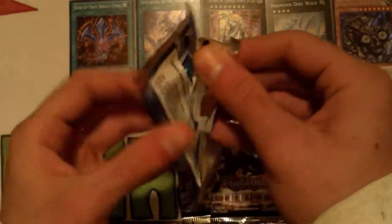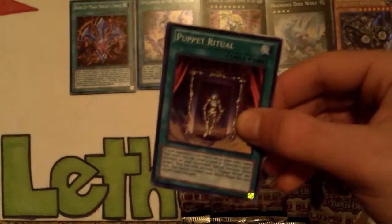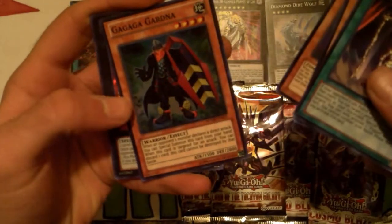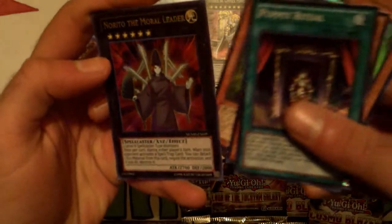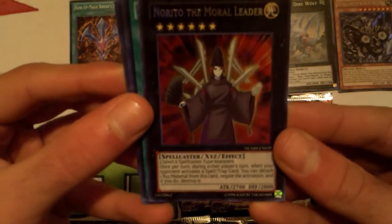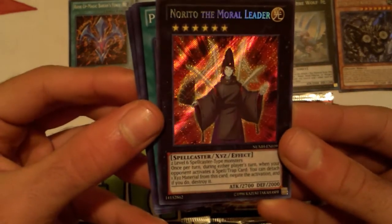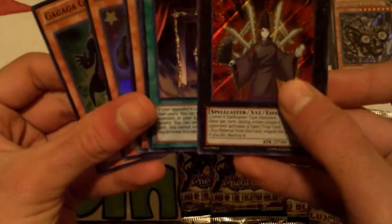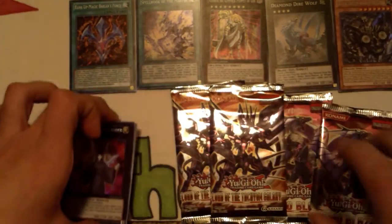Let's start off with the Number Hunters pack first. We're gonna get Puppet Ritual, Challenge the Clasp Sword, Zon Bow, Gagagardener, and Norito the Moral Leader — what a gangster. They just don't make secret rares like they used to. The whole card is secret. If I tilt it at the right angle you can see right there that's secret rare. It used to be that way. Cosmo Blazer next.